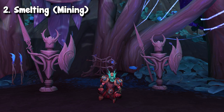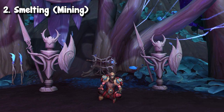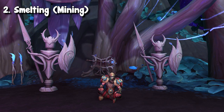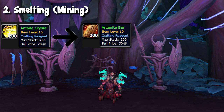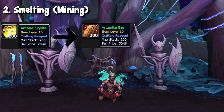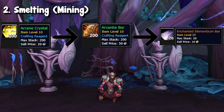The next one is smelting, aka mining, because technically smelting is a part of the mining profession. But the thing is, we are not gathering; we are actually crafting. Kind of how I talked about before, we're going to go back to the arcane crystals and the arcanite bars. What you can do — let's say the arcanite bars just isn't really making it for you, nine gold profit, not really feeling it — you can take this a next step further. And this is using those arcanite bars to turn into enchanted elementium bars.